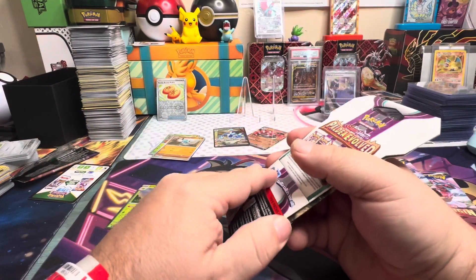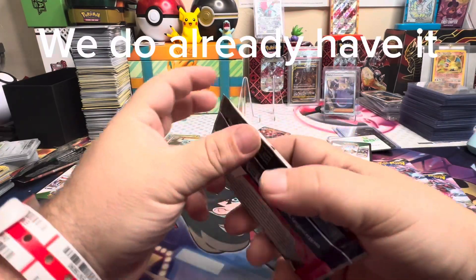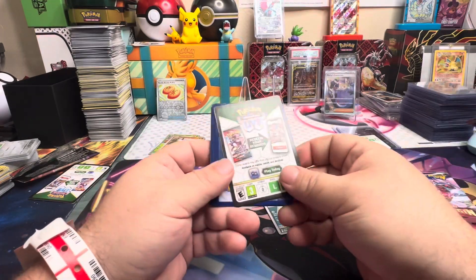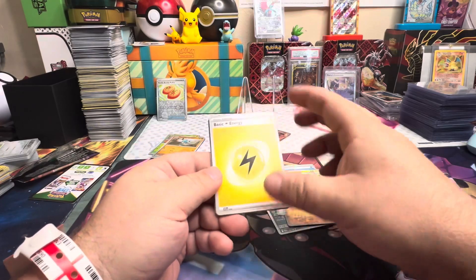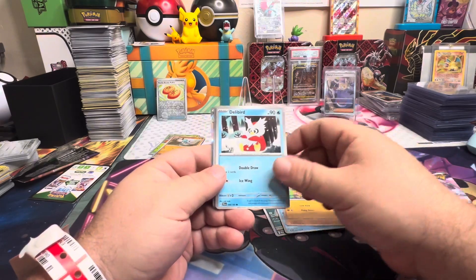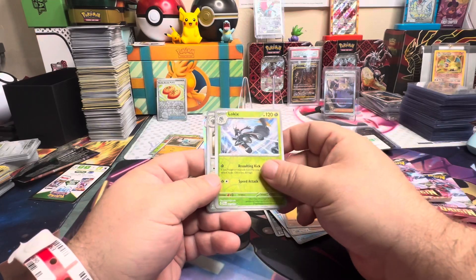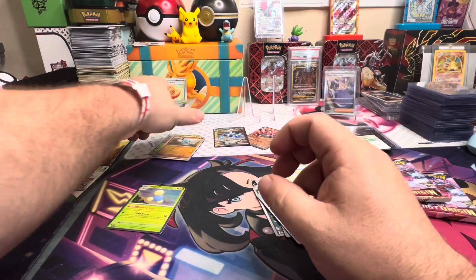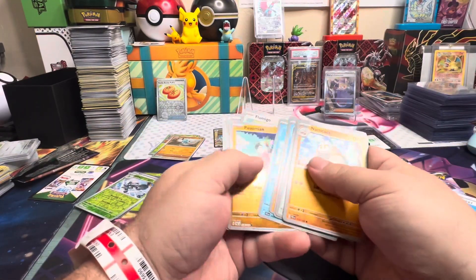I really don't remember if we have that card — we have like eight trillion more cards, it's been a while since we opened this. How They Evolved is like the worst set to us — it is a very large set so there are a lot of cards. But I'm happy to pull a special illustration rare from any set.